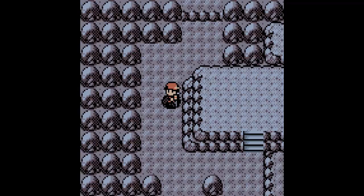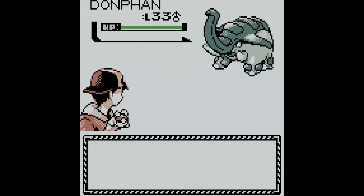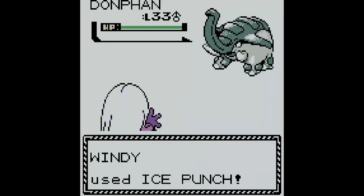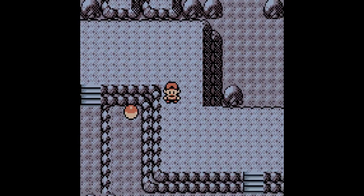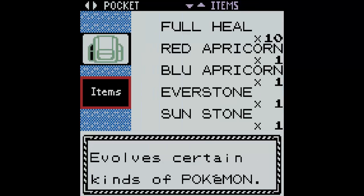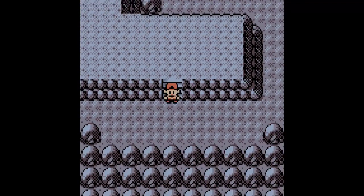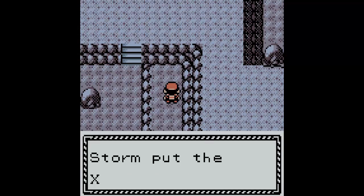Then we gotta go up here. We may just go all over the place. Oh, a Donphan — there's one we haven't run into yet. Ice Punch. Alright, there's another item right here. We're going to use a Repel here; this is going to get annoying fast. This item over here — X Special.